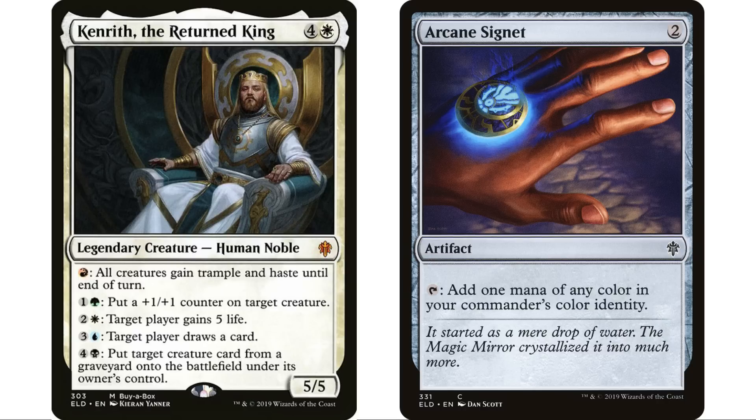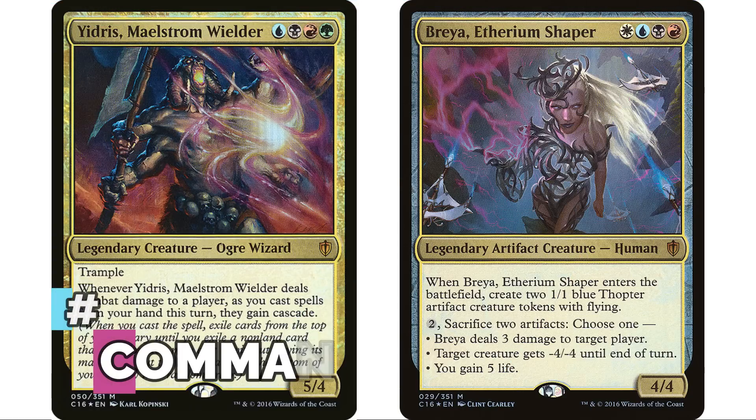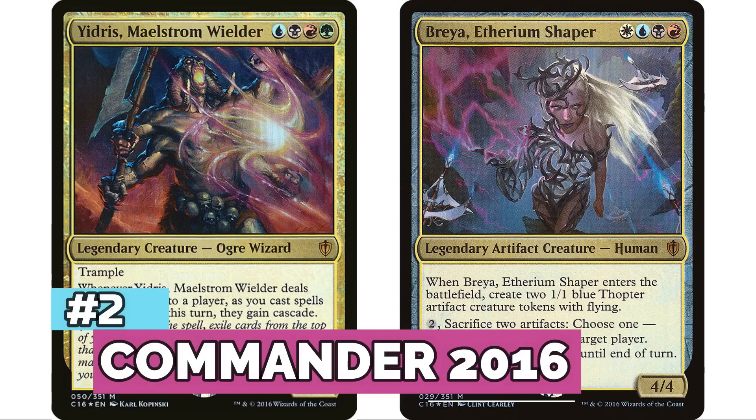Arcane Signet was also printed in this set — just a ridiculously impactful set for the format. Around this time — Throne of Eldraine, War of the Spark, Theros: Beyond Death — they really started pouring it on with legendary creatures engineered to be really popular commanders. But of course the most popular sets in Commander are Commander sets.